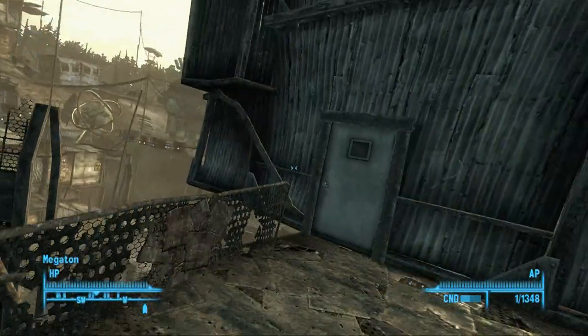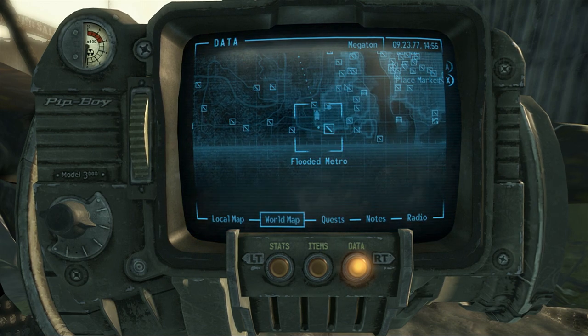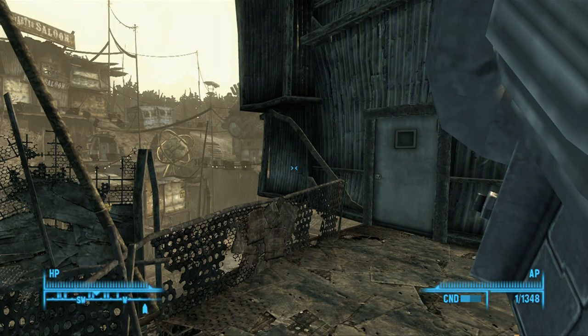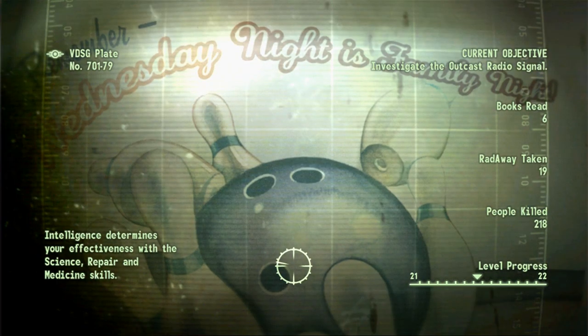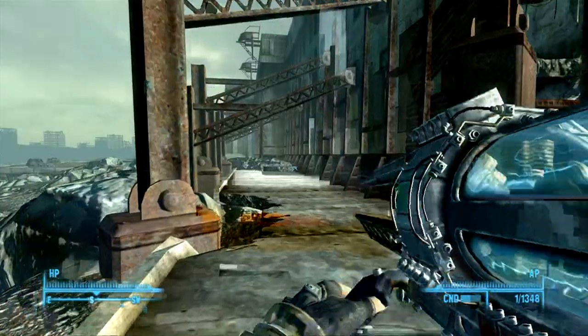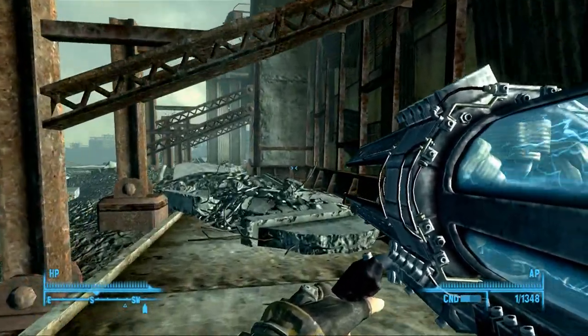We're gonna be doing the Aiding the Outcast quest. Let's go ahead and head down there. I think we are at the closest destination — the Citadel is closer, so let's fast travel to the Citadel and head on over there. I could bring Dog Meat and Clover with me, but it's not really worth going to pick them up and then having to get rid of them shortly after.